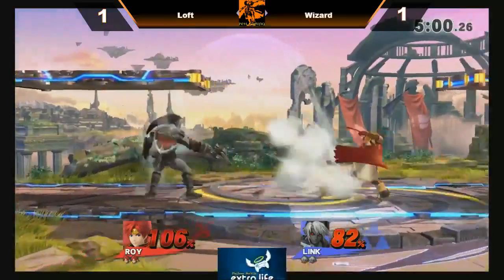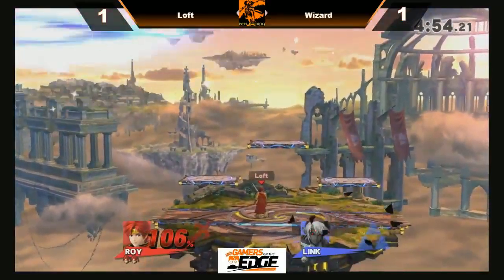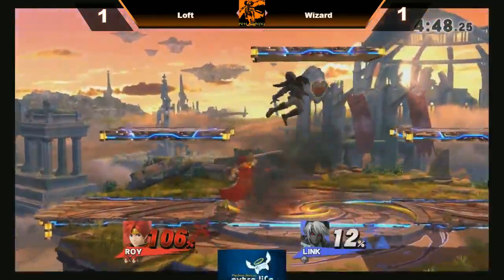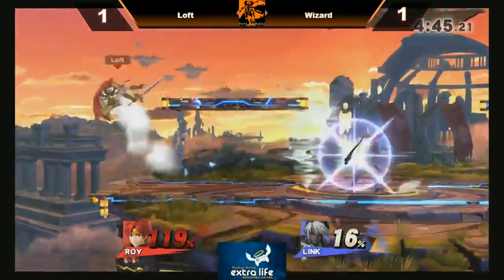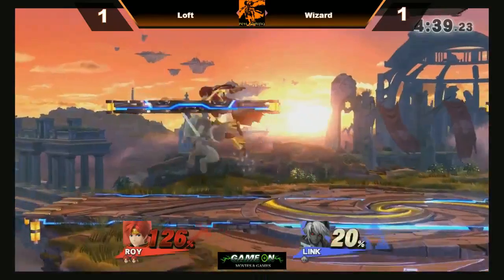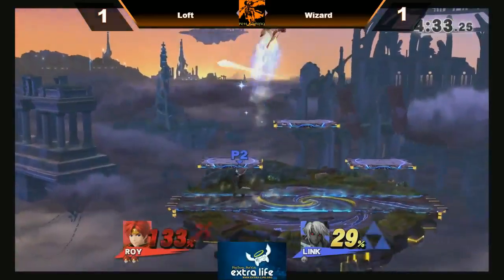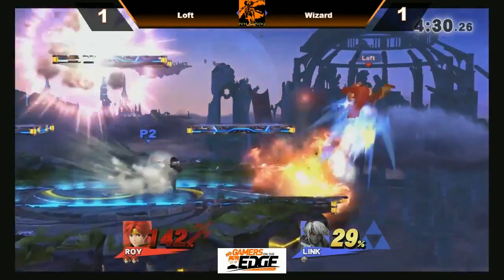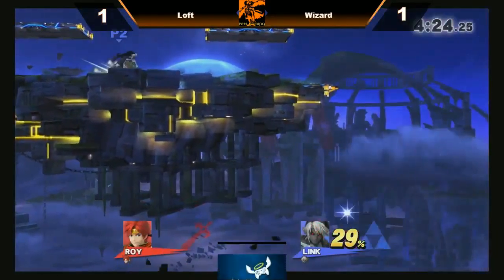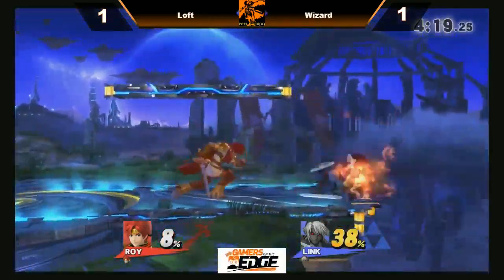Loft making a slightly smarter decision, trying to stay out of the air as much as possible, but no punish on the grab. The jab combination has got to be punished — forward smash takes the stock. Loft now getting a punish on that random up smash. Wizard applying off-stage pressure, going for the down smash just a little early. That was a very long grab. Loft too low off the stage, used his jump a little late and it costs him the stock — now has to fight it out with Wizard.